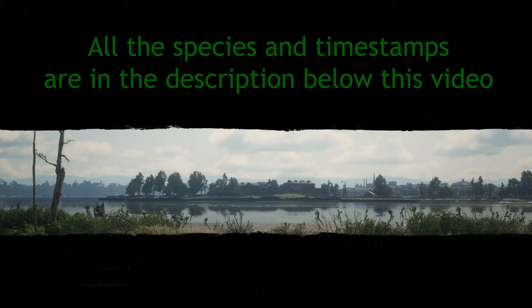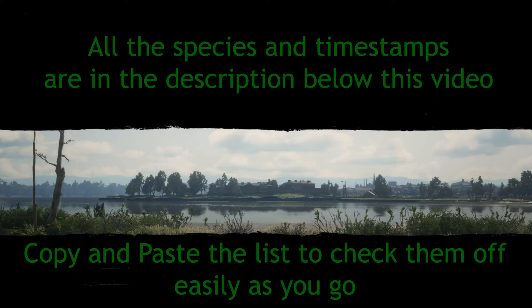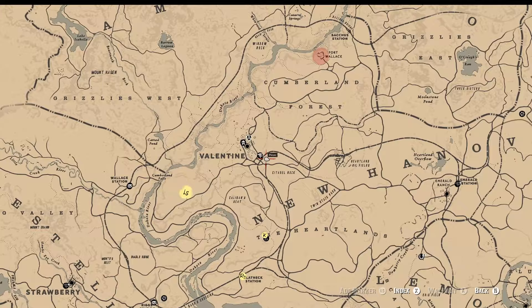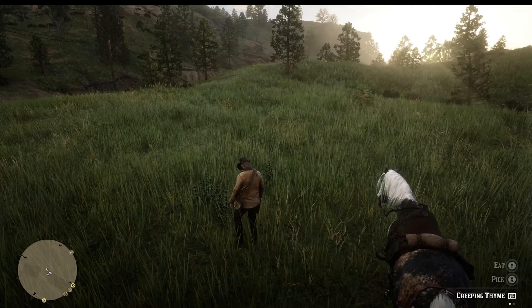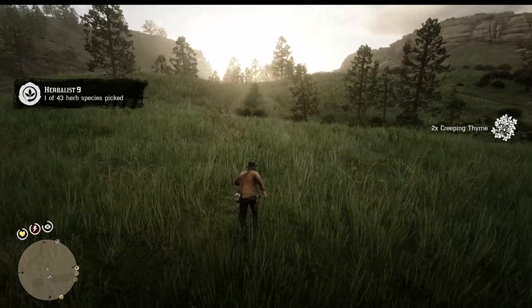I hope you're ready for this one. All the species and timestamps will be in the description below the video to make it easier. Note that there are 43 of them — I suggest you copy-paste the list below and scratch them off as you go, as the game won't tell you which ones you've picked and which are left. First, we'll go to Valentine. On the east side you can find some creeping thyme, yarrow, raspberry and wild carrots.